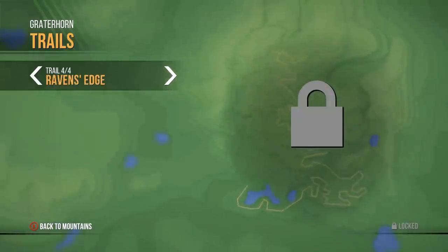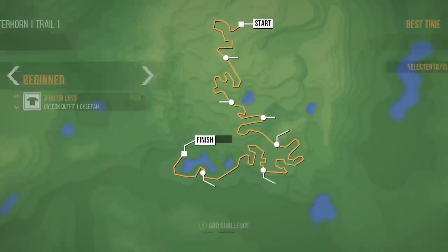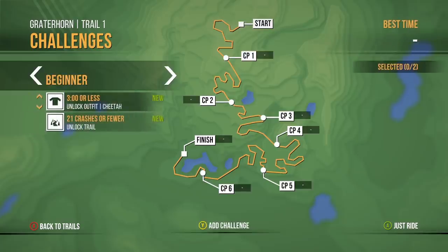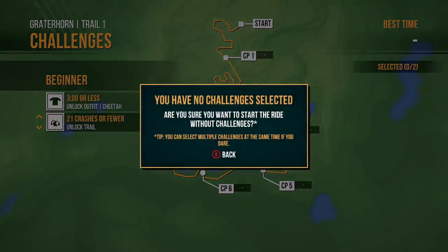In this game, each mountain has its own unique trails, and you actually choose a challenge. I did one run with Explore, which is basically just get to the end - no time requirements or anything. But now we're on beginner, and I want to unlock the next trail, so 21 crashes or fewer. We have to just try and get down the mountain without killing ourselves, which could be pretty fun.